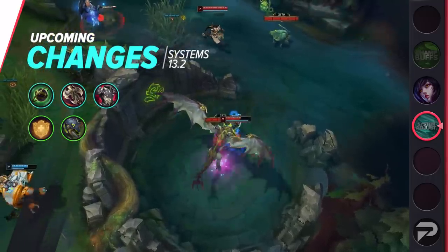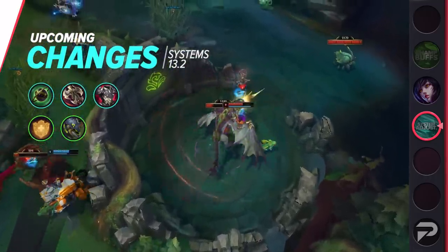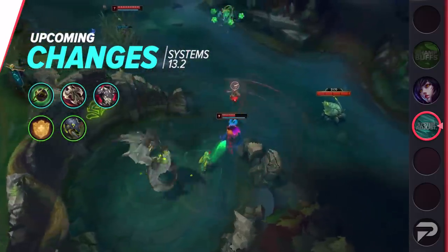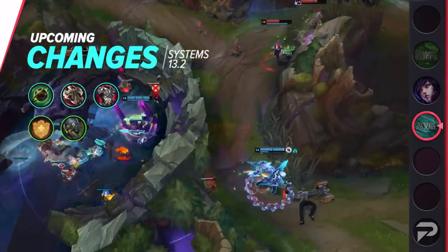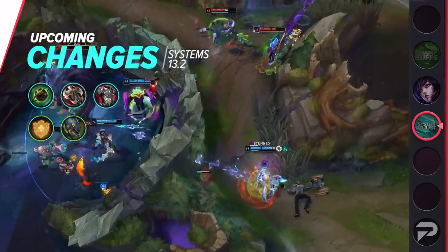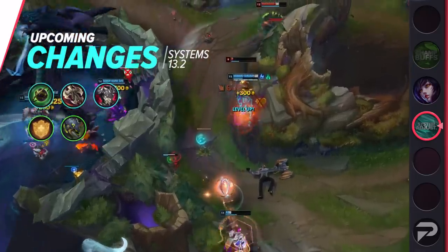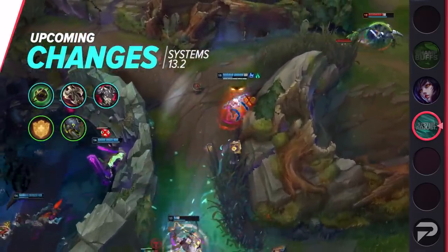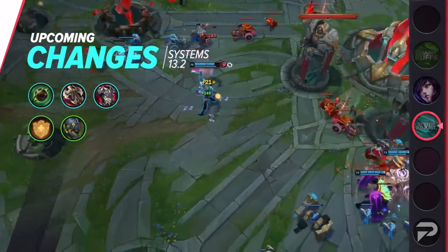Overheal's base shield will now scale with level rather than a percentage of max HP. This is going to be a nerf in the early game but a huge buff in the later stages. Alongside the various marksman adjustments, we're likely going to see some new builds surface next patch. Notably, I feel a combination of Bloodthirster and Overheal might become a lot more popular than before, opening up the viability of more defensive builds.